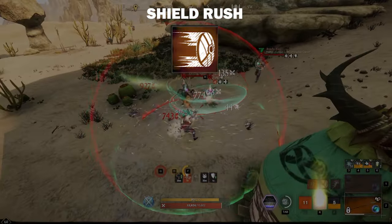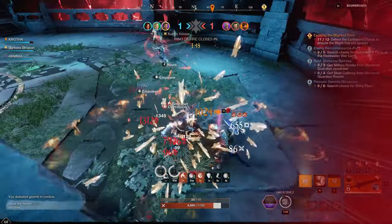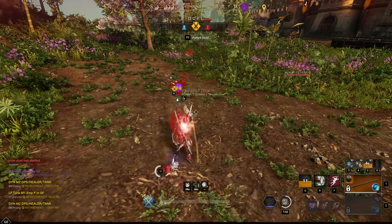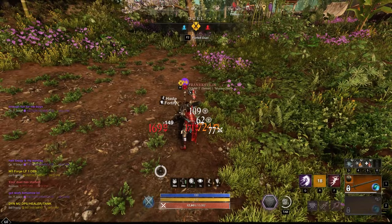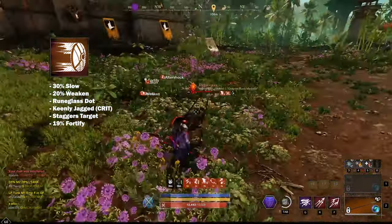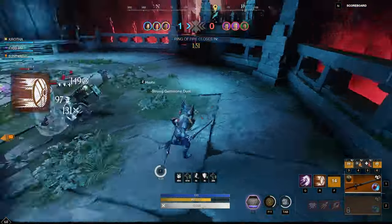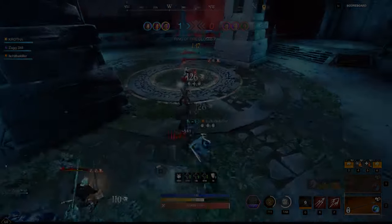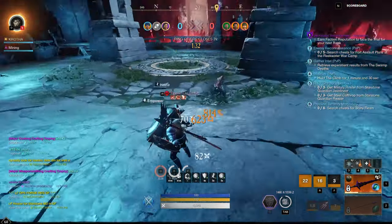Shield Rush is one of the strongest abilities in New World. It's great for peeling enemies off of a teammate or interrupting your opponent's abilities. Shield Rush has grit, so it can be used to counter stagger and knockdown abilities like Wrecking Ball and Steep. Use Shield Rush to apply a Slow, Weaken, and Rune Glass dot simultaneously — this will trigger a 30% damage increase for your next Spirit Ability like Cyclone. Use Shield Rush as a Gap Closer to initiate or escape a fight when out of stamina.